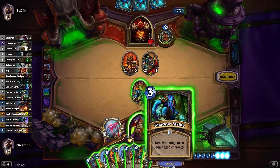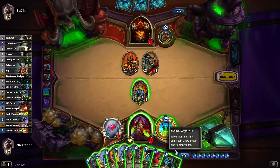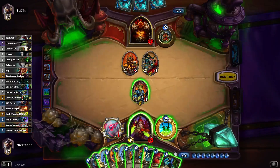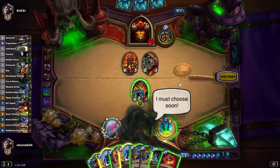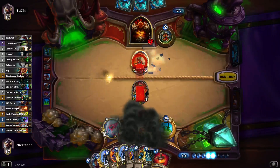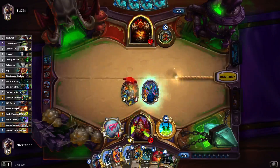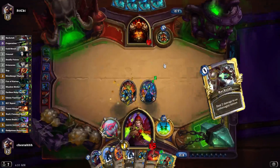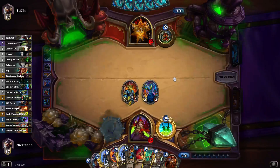He could threaten lethal with Grommash Inner Rage next turn, but I don't think this deck runs Inner Rage. So many options. Let's get rid of this one first — I think I'll just clear the board. That's actually perfect; it doesn't matter that he can bring this out again. I'll just do this to draw a card, because I know my Gadget's going to die next turn, so I just want to find the remaining Cold Blood and Eviscerate in my deck for the burst.